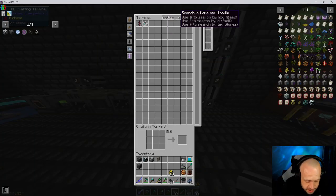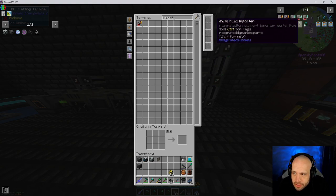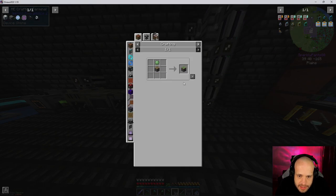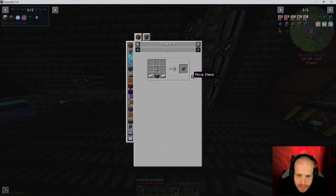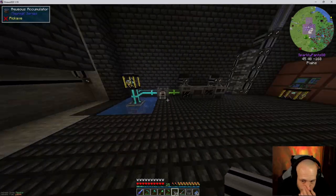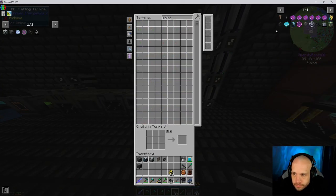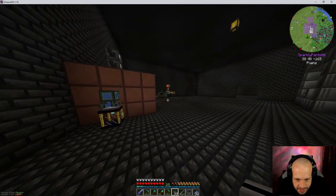We're going to need an import bus — import to the system, yeah that's right. We are going to need a piston and we are going to need a sticky piston. We are also going to need power over here, so I'm going to need to make another flux point, which means I'm going to need to make some more of these, and I need some of that obsidian we've been cooking.